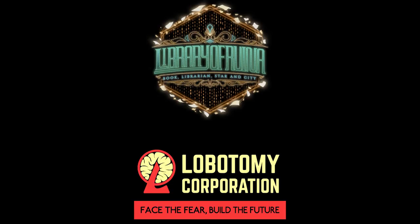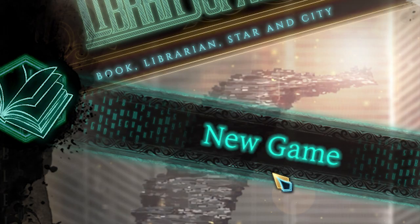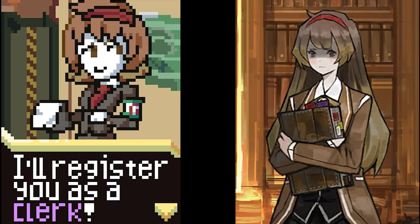So Library of Ruina came out, the sequel to Lobotomy Corporation, and I was pretty excited to jump in, being a fan of card games. But the moment you start playing... how does this work? Combat's confusing as hell! These books can't be read. I'm hoping this short guide will help you learn the basics, but first a brief summary of the plot.